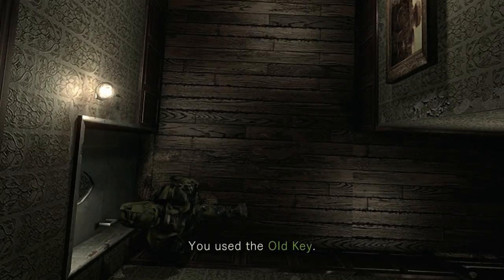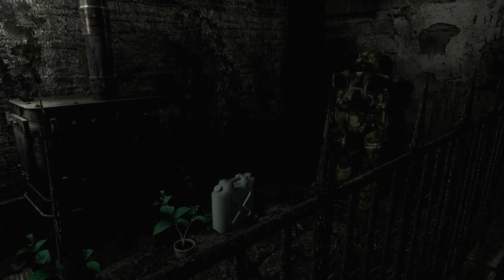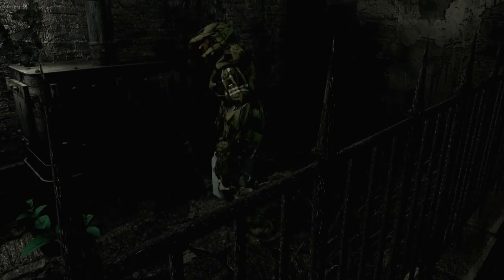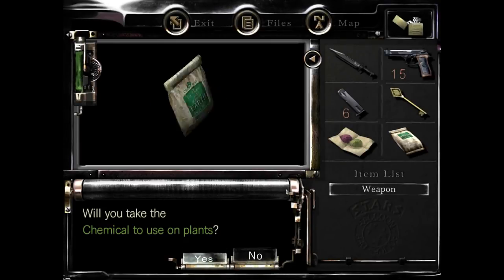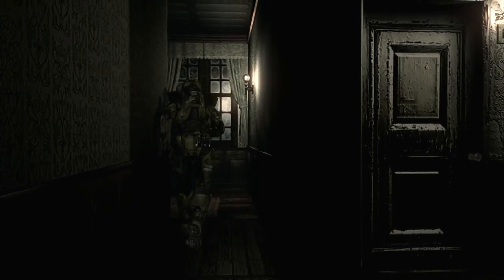Use the old key we just got to open this door. One of the main differences between Chris and Jill is that Jill uses a lockpick while Chris needs to find old keys, which takes a little longer. Right here I grabbed a red herb and combined it with the green herb to make a mixed herb — gets you to full health. There are also extra green herbs here. You can also grab the chemical to use on plants. Make sure you pick up the herbs before the chemical in case you don't have enough inventory slots.